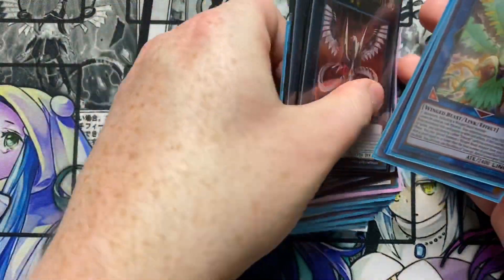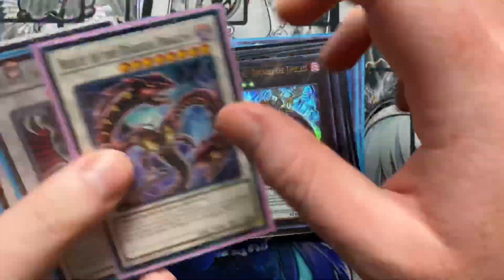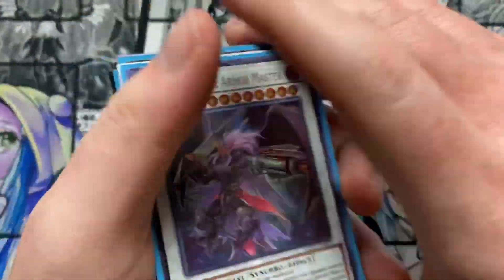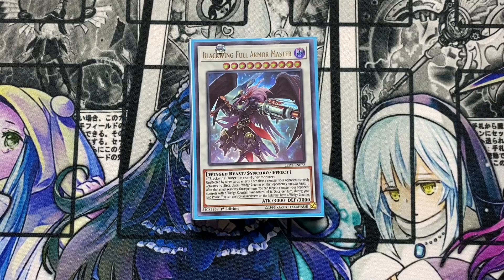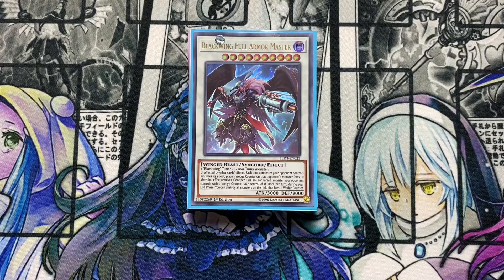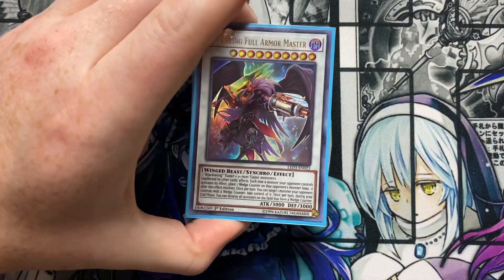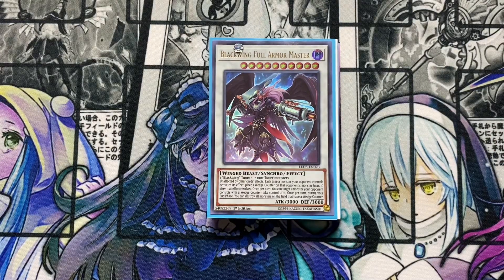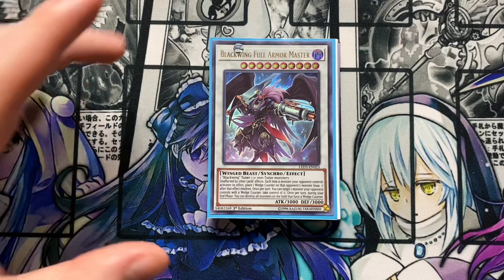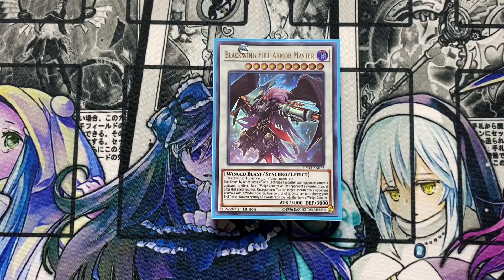That is it for the deck profile — I do hope you enjoyed it. As far as winged beasts go, everyone knows about Blackwings — it's a really cool deck and it's really fun to play. I'd definitely recommend getting two Full Armor Masters because this card is crazy — a lot of times when they finally get an out to it, you can just bring it back quickly. I'd also really recommend playing a match with this deck against Raid Raptors or vice versa. Let me know in the comments below what your favorite winged beast type deck is — mine personally is Raid Raptors, but Blackwing is a very close second. Thanks for watching — if you enjoyed, give it a thumbs up, subscribe, and hit the bell so you don't miss anything.